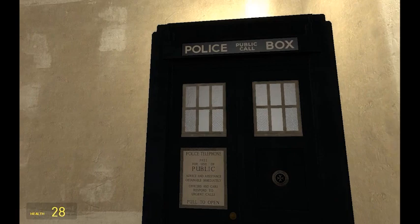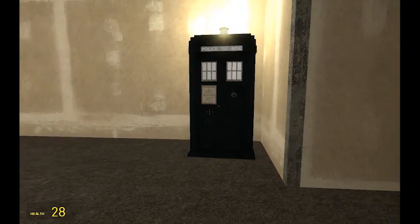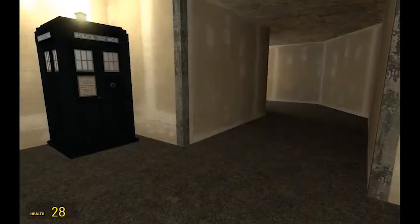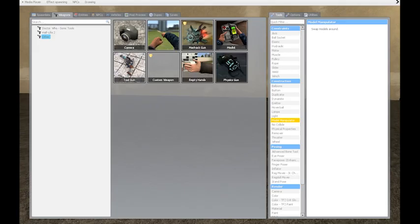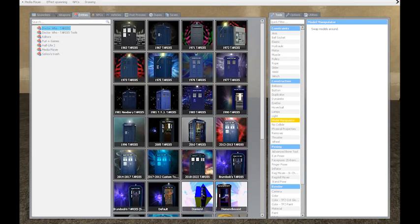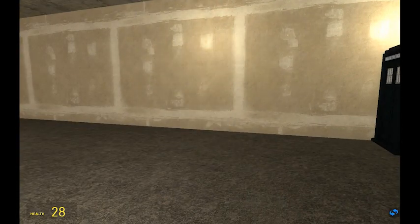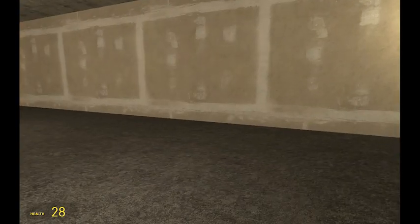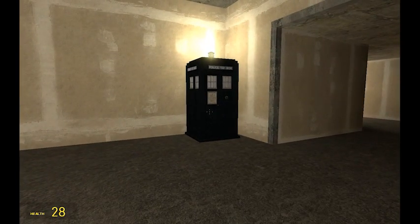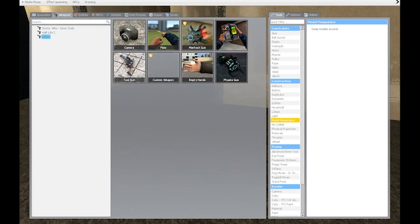This is the original 1963 TARDIS. This box is what began the show. There is an alternate version of this skin — specifically the Space in Space and Time box — but that's only because I have a certain add-on, and with that add-on I can spawn different types of TARDISes. I'll showcase those in a different video.